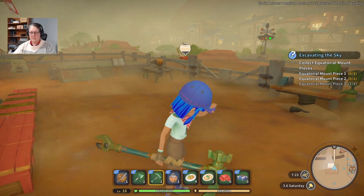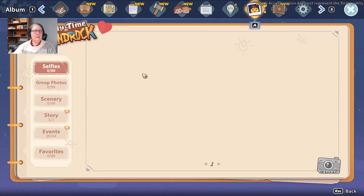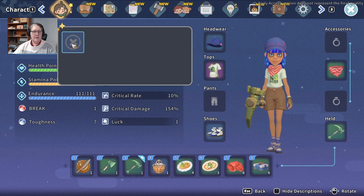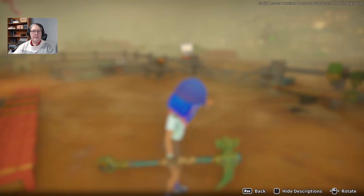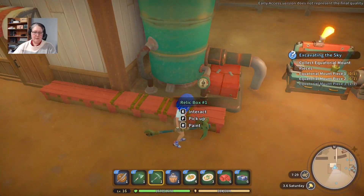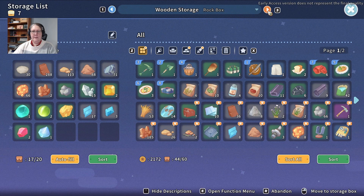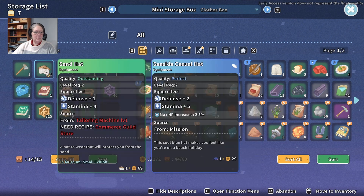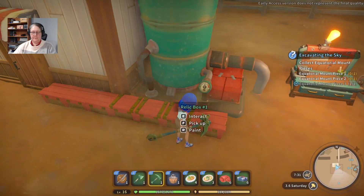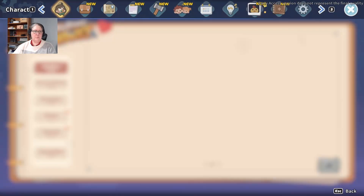Oh, another sandstorm. Let me just open my clothing box relic — just grab those clothes out. And I guess we'll put this on. There we go, not so bad now.